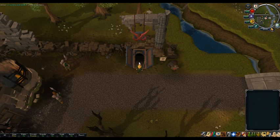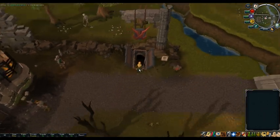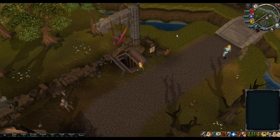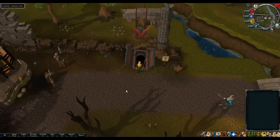First off, right here is the entrance. It is at the edgefield, like this corner of the wilderness wall, right next to the bridge here. And the GE is right over there.